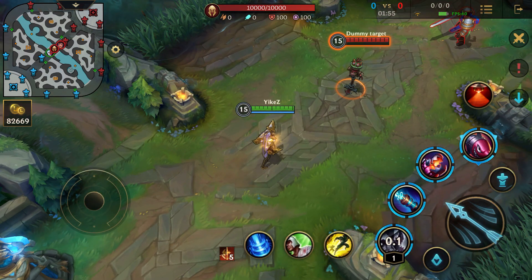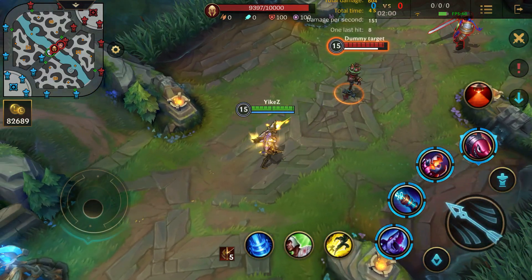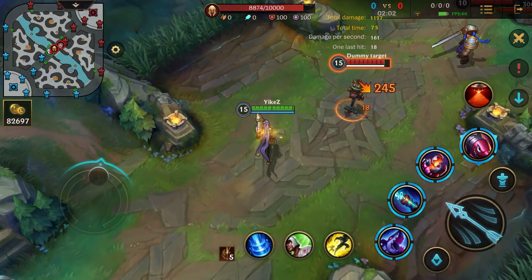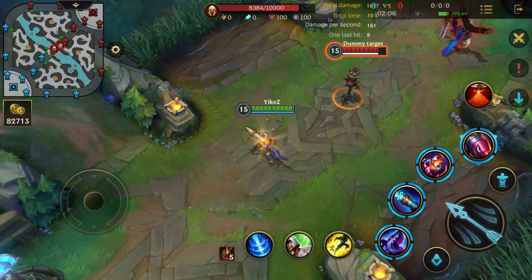Moving over to our first ability, the rockets — the shape has been changed and also the effects are changed as well, which is pretty nice. And they do have that splash effect which is cool as well.